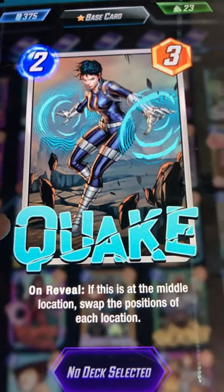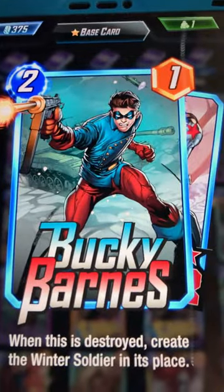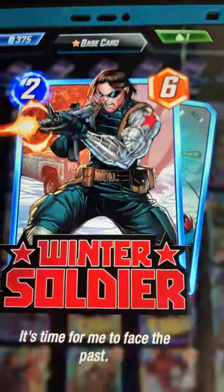If you're going first on the round, Quake can be an absolute monster and can completely win you the game for two energy. Bucky's a no-brainer — two energy is gonna get you the Winter Soldier.